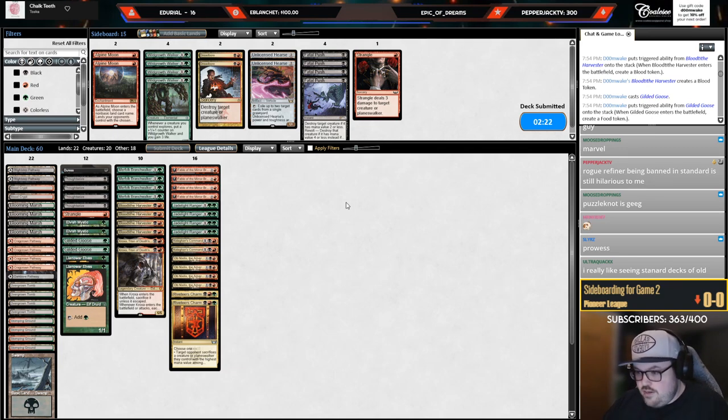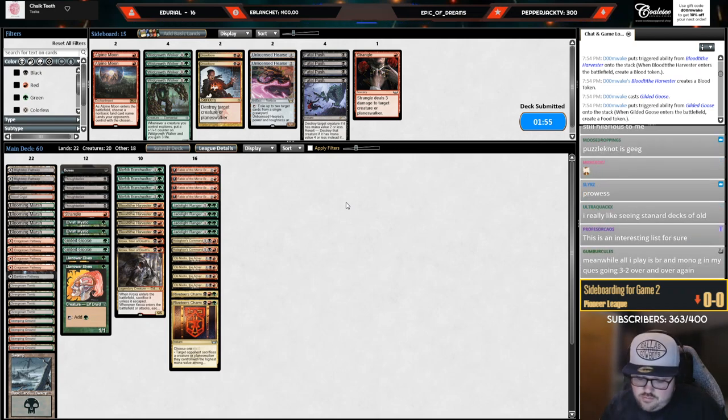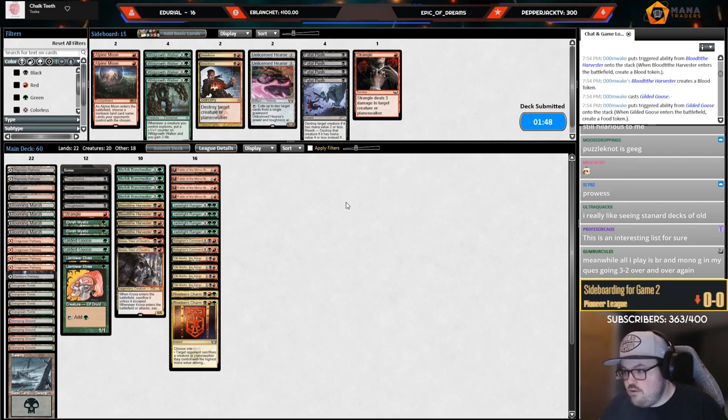It's been a fun day — not a ton of Mono Green, basically no Mono Green. Phoenix a couple of times, but just a good day. No Rakdos midrange, a lot of interesting and sweet decks today. Pioneer is just such a great format, I love this format so much. I love our opponent's deck though — Genesis Ultimatum both as a card that finds Marvel and also as a good hit off Marvel, it's really good deck-building.